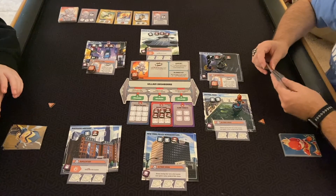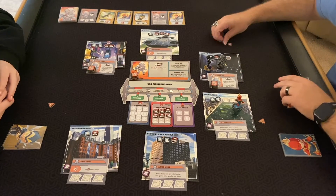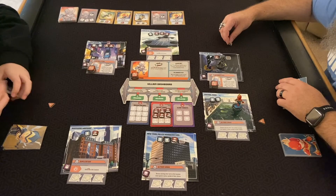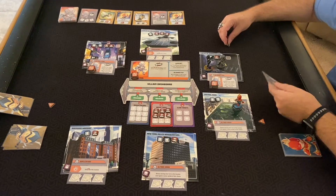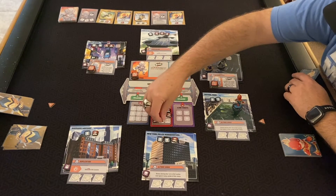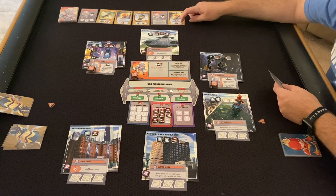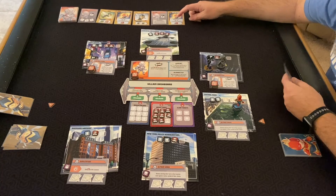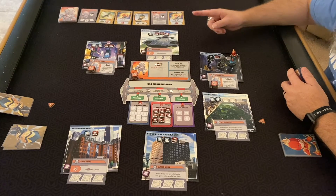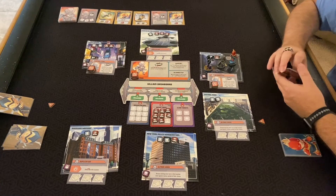I've got two wilds so I'm going to do my other Photon Blast — I'll Photon Blast these two. Thinking about maybe Photon Blasting that clone. We've got to clear these off otherwise they'll just keep going. I'll use one of your wilds to move here, then your last wild to punch that guy.